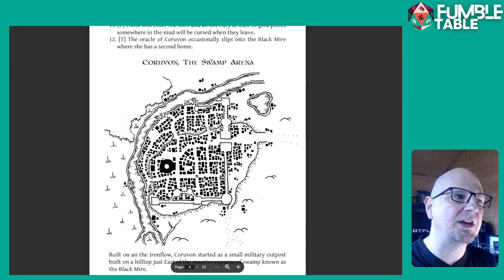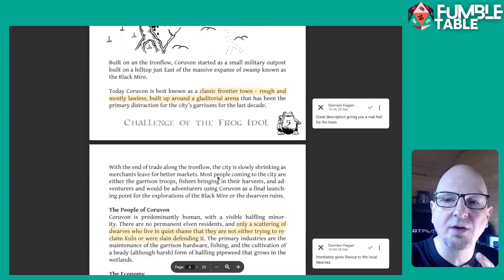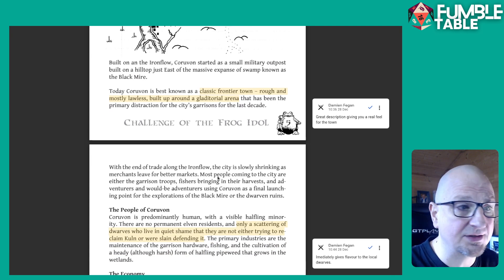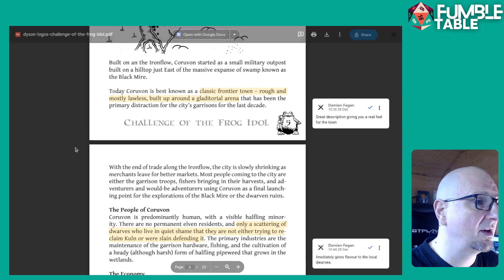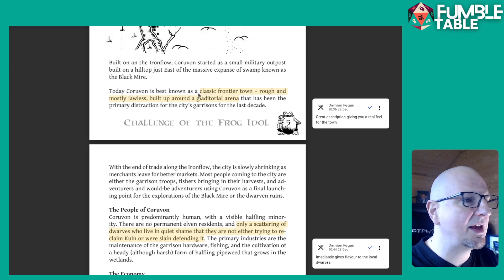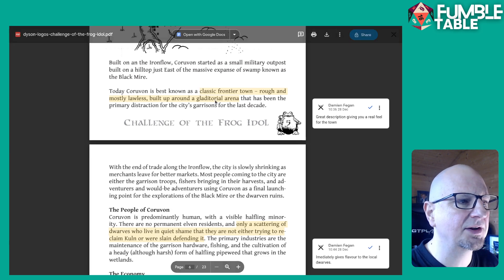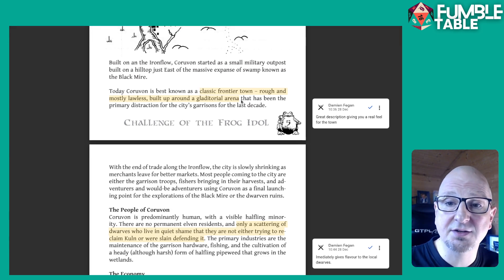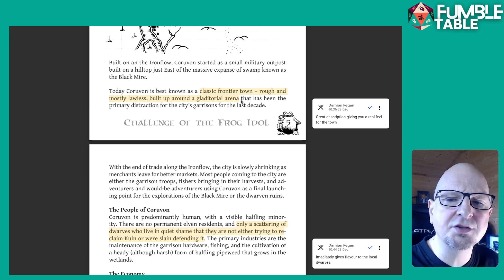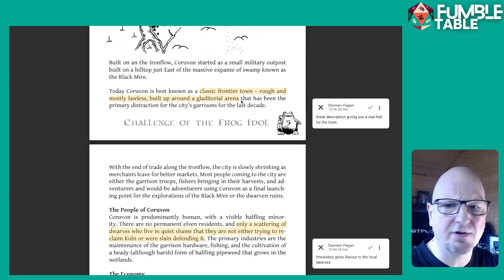There's a great little map of the city of Koroboon. What I love about this module is it gives you so much with so little. Remember, this is only 20 pages, and I reckon you could run it for months. Koroboon is described as 'the classic frontier town — rough, mostly lawless, built up around a gladiatorial arena.' It's a tiny sentence, but immediately it gives you a sense of how much you could run off this town, which is great design.